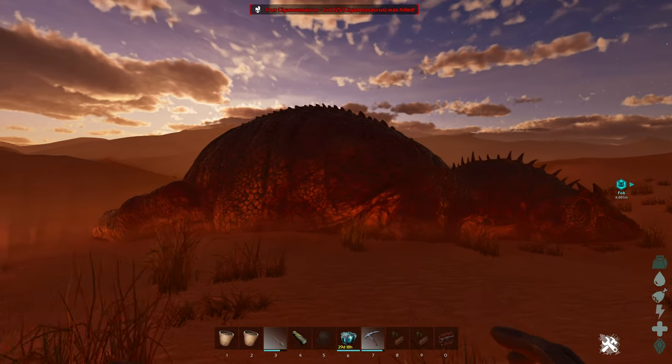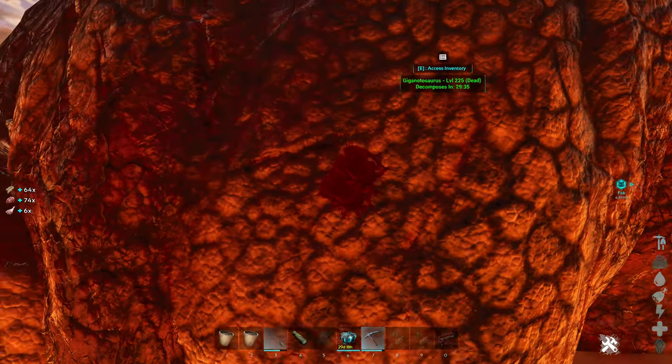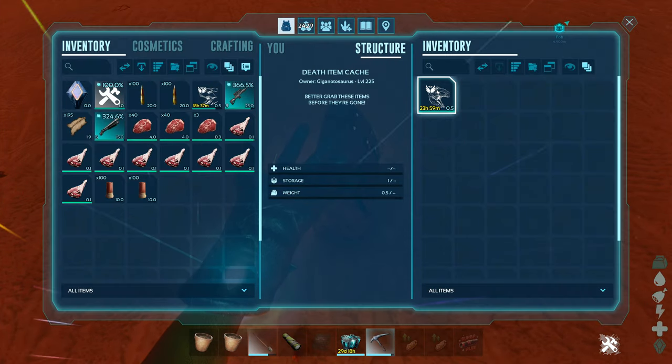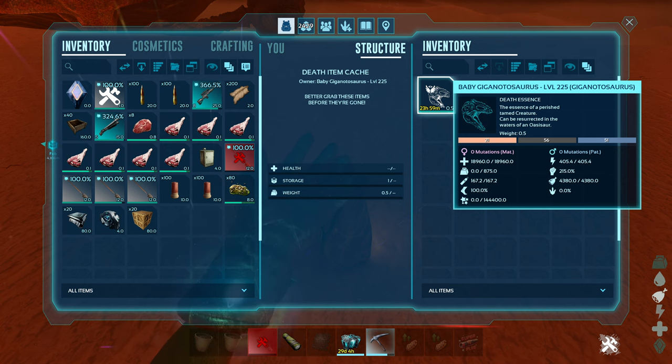Now with Scorched Earth, related to the Oasisaur - whenever one of your tamed dinosaurs dies that is breedable and you harvest their body, it will drop a bag which will contain its death essence. You'll be able to use this death essence to both tame the Oasisaur as well as reincarnate the dino that has died. This works for baby dinosaurs as well.